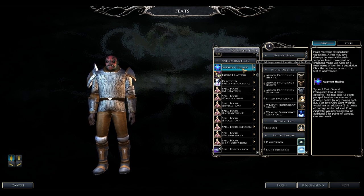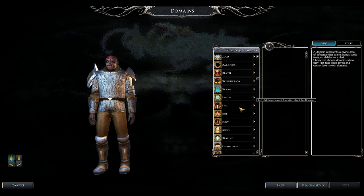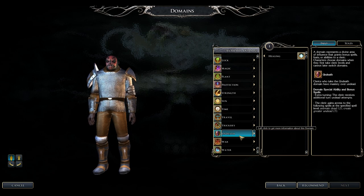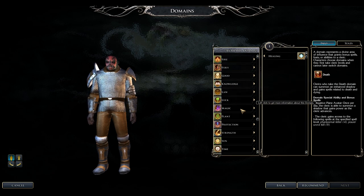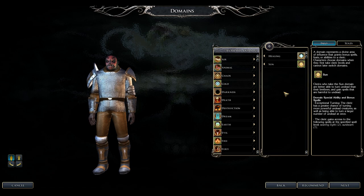As for domains, pick ones you feel good about. Some give you spells from other classes, others move spells to earlier spell levels. Cleric spells are Wisdom-based, and when you reach a new spell level you automatically learn all spells at that level — so you don't have to pick and choose.